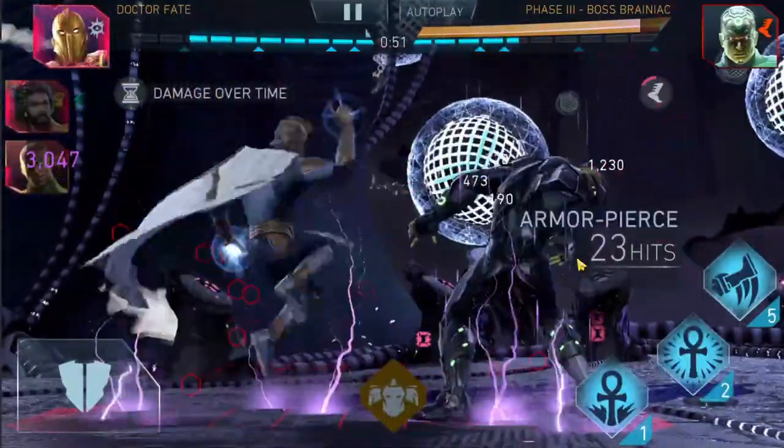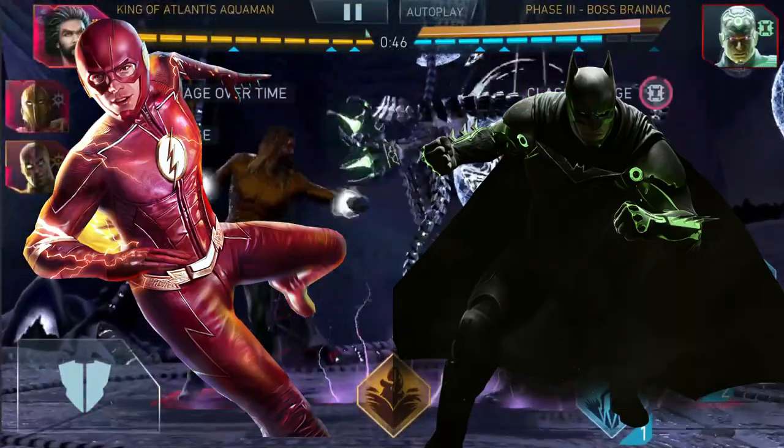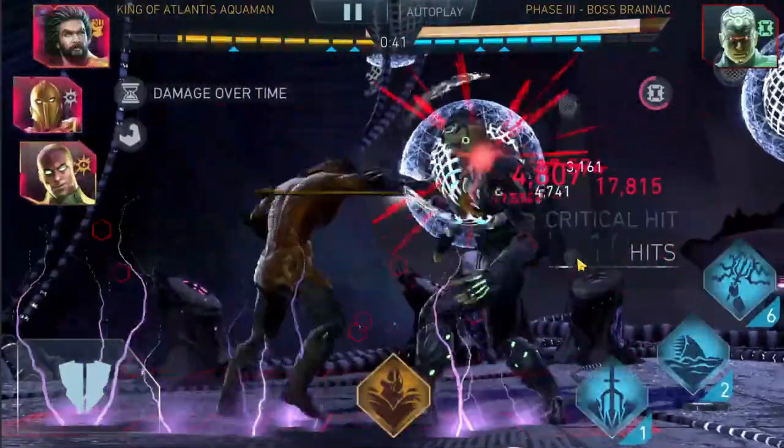If you are looking for a quick boost in Crit Chance and Crit Damage, you are going to look for Silver Batman, Silver Bane, Silver Deadshot, and Multiverse The Flash — though it's a temporary suggestion and it should be integrated in your builds.